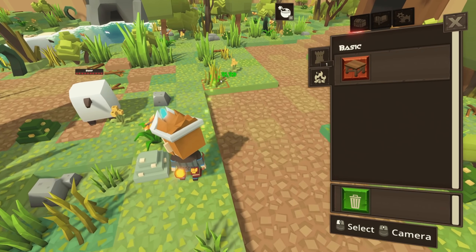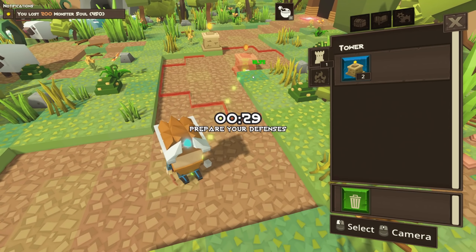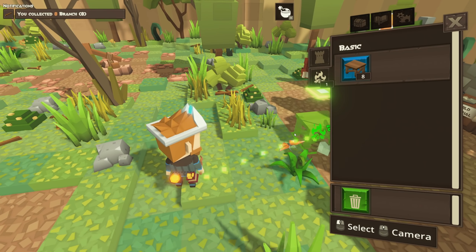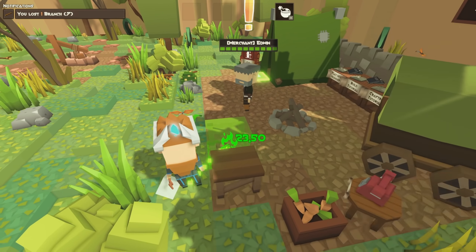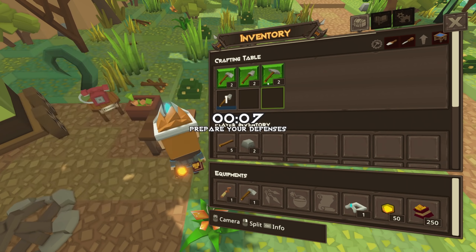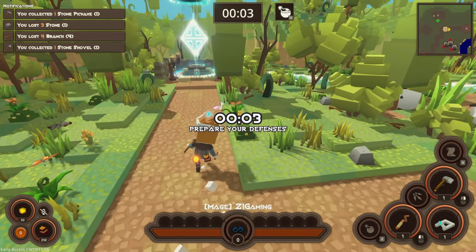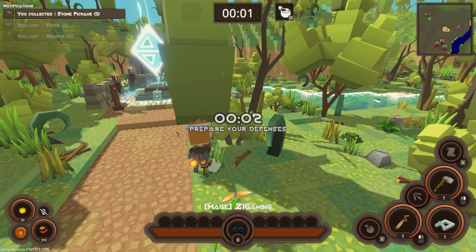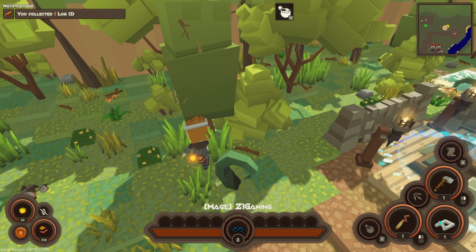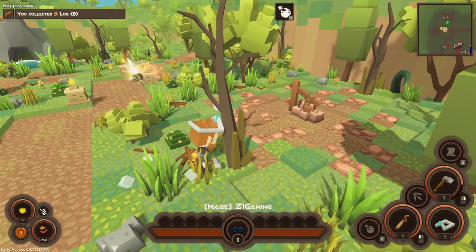All right, first things first — put that there, put that there, put that there. Let's put a crafting bench right there for now, and then we need to get an axe, shovel, and pickaxe. Let's go ahead and grab our logs so we can upgrade our things, and we need to see if there's any clay here, and we need to make ourselves that saw table thing. Seems like everything's working out pretty good right now.